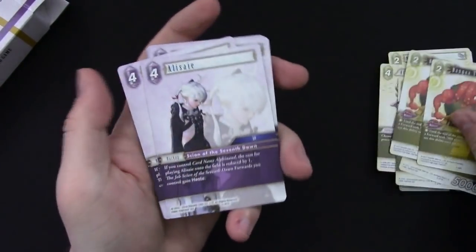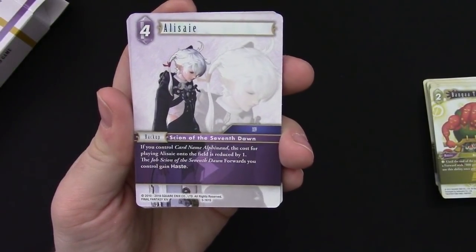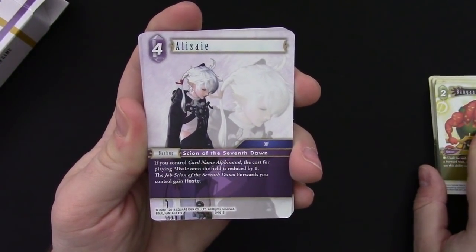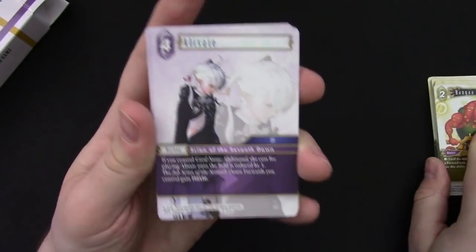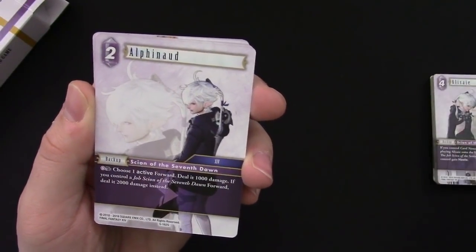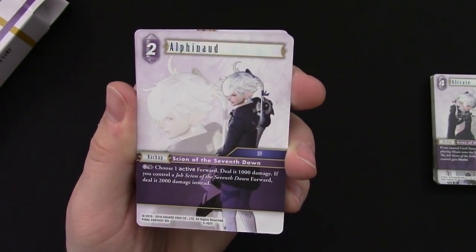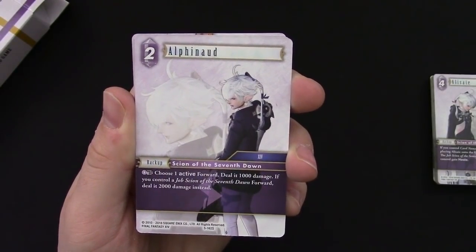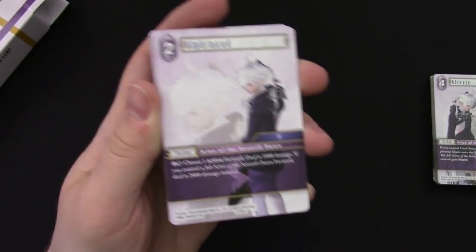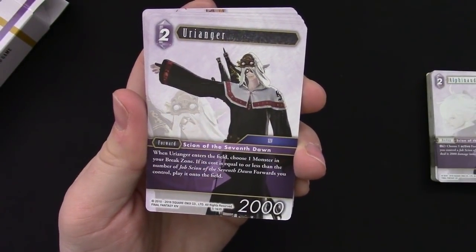Atomos, Pugilist, and Vega Thief, and then the lightning side. First up, Alphinaud — while you control him, the cost of playing him is reduced by one, and Job Scions of the Seventh Dawn you control gain haste. Giving everyone haste is going to be extremely powerful in this deck. The Alphinaud backup can help make other cards cost less, but that may not be enough to run him. There's also a Ranger: when she enters the field, choose a monster in your break zone — if its cost is equal to or less than the number of Job Scions you have, play it on the field.